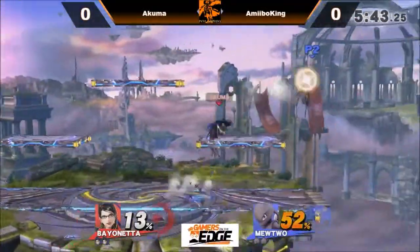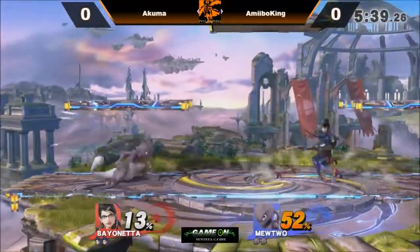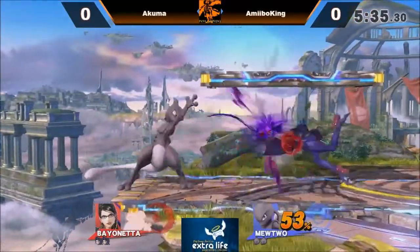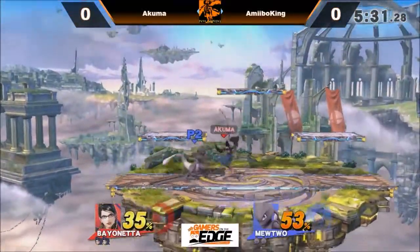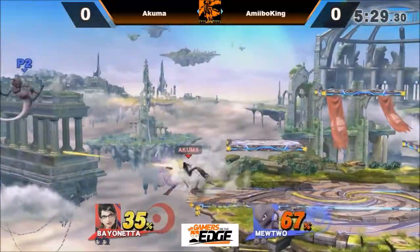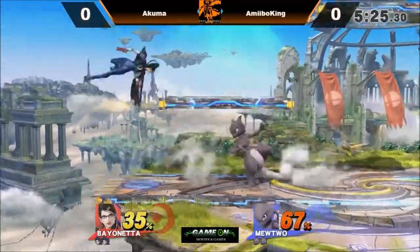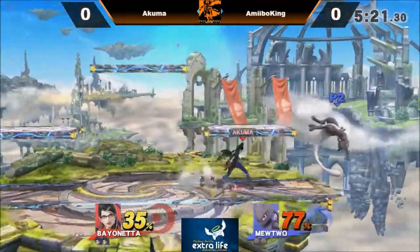Easy punishes for Akuma there off the jab. Looks like Amiibo King just content to sit back and play a ranged game with Mewtwo. Akuma just pushing through that wall right now — tries to go for the forward smash whiff, but Mewtwo is able to just float above it.